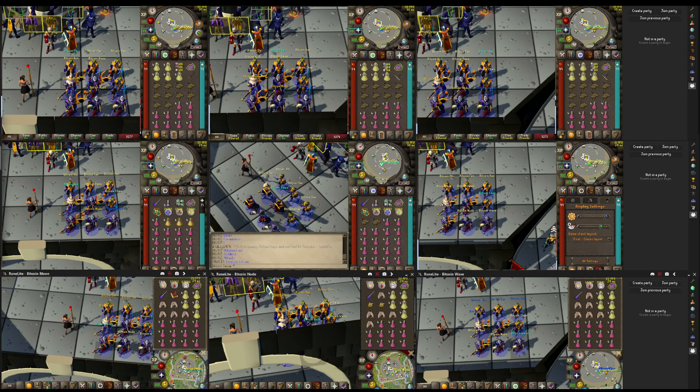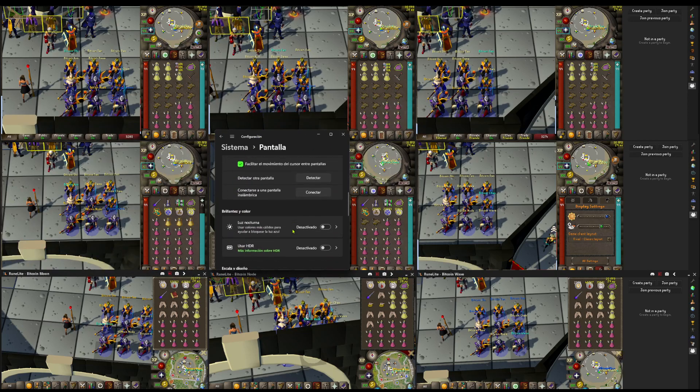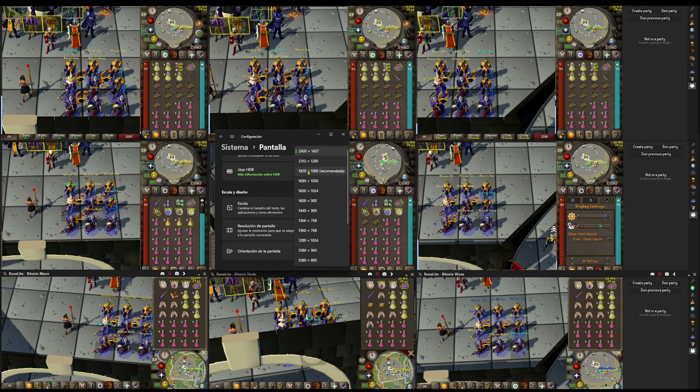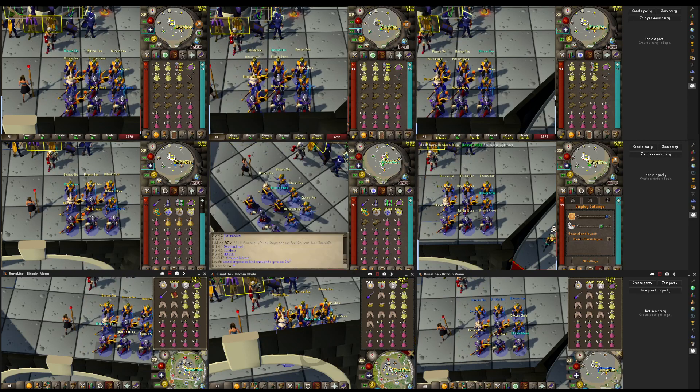Then go to the screen configuration and in resolution it will show up the one we have customised. So we select this and we are on an obsolete monitor.